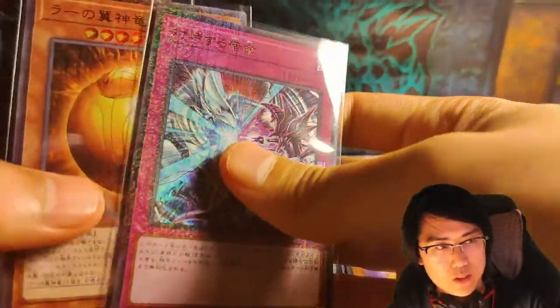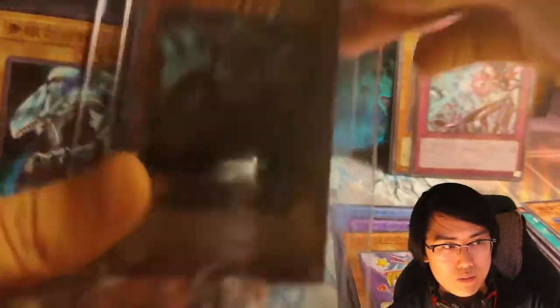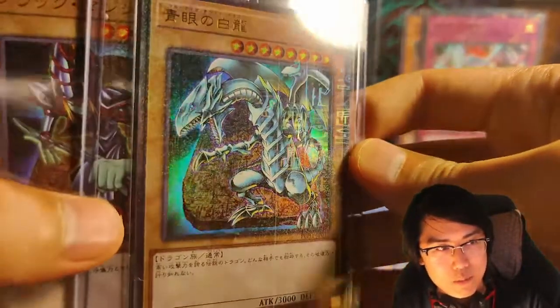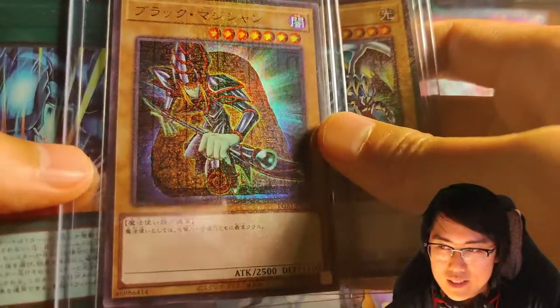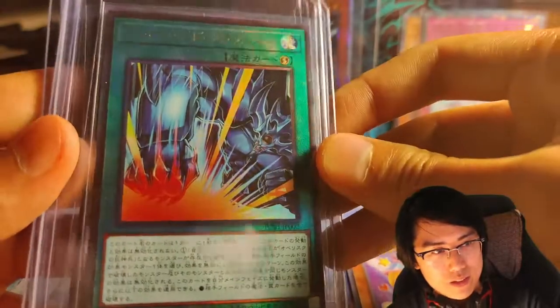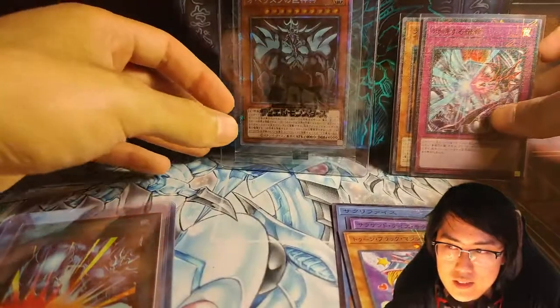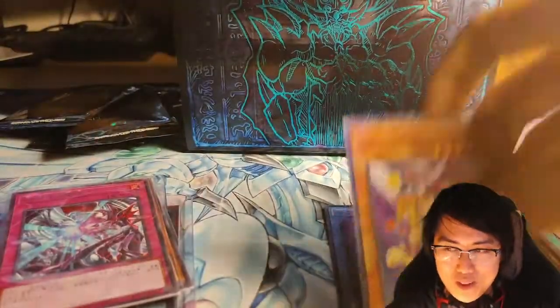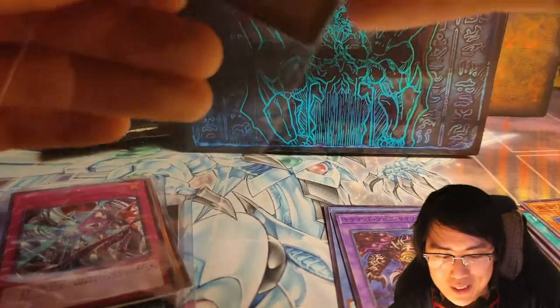Recap of this one: two of the Millennium Ultra Rares — the Obelisk, and obviously a Blue Eyes Millennium Ultra Rare, which is sweet. And a Dark Magician Millennium Rare. The Ultimate Rare is God Hand. Don't go to Akihabara, because that's everything you'll see there. We typed it at the same time — nice.